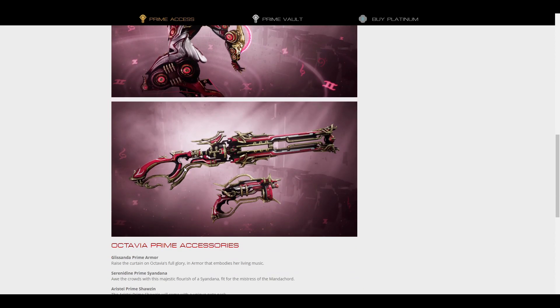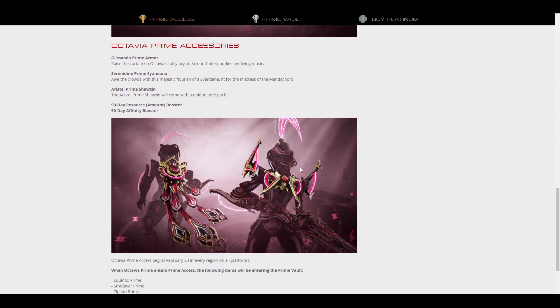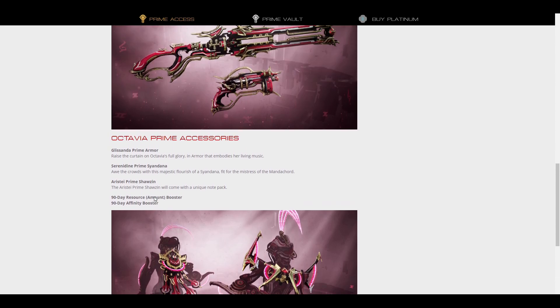That's not bad at all, honestly. For Prime accessories, you'll get the armor, though I'm not sure how I feel about the armor if I'm being honest. You also get a 90-Day Resource Booster, a 90-Day Affinity Booster, the Sazwin with a unique note pack, and the Silent Honor. That Silent Honor looks pretty cool, honestly.